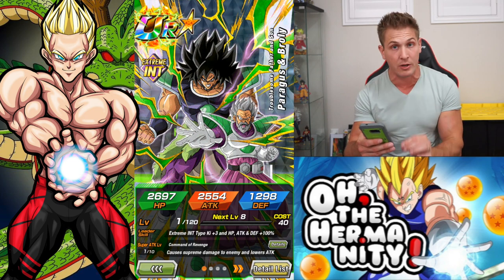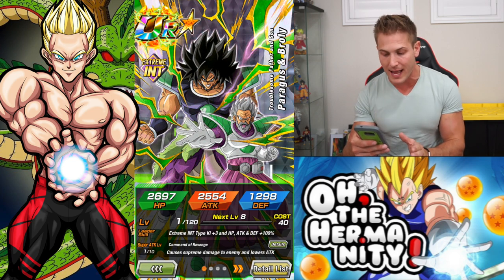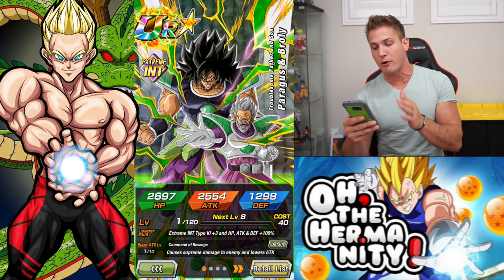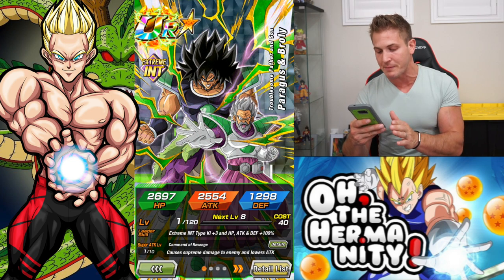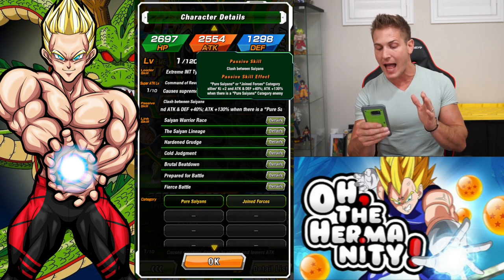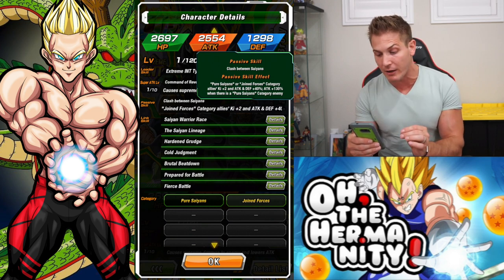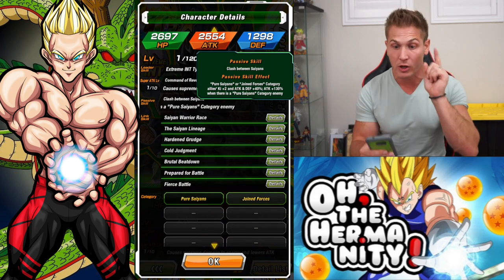This is the ultimate support unit for a Pure Saiyans category team, and he looks pretty legit when he gets his transformation with Broly in the background. His leader skill gives Extreme INT type Ki +3 and HP, Attack, and Defense +100%, which is actually pretty good. His super attack causes extreme damage and lowers attack. His passive skill gives Pure Saiyans or Joined Forces category allies Ki +2 and Attack and Defense +40%, plus Attack +130% when there is a Pure Saiyans category enemy. So he can support either one of those teams.